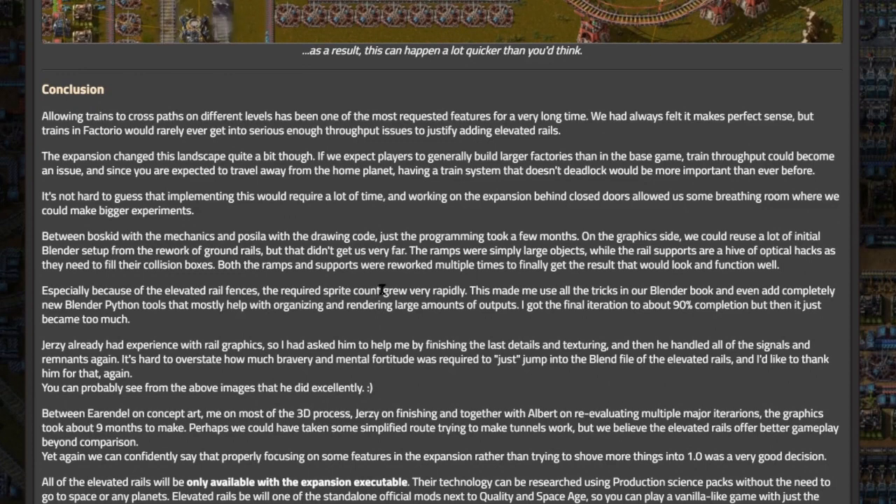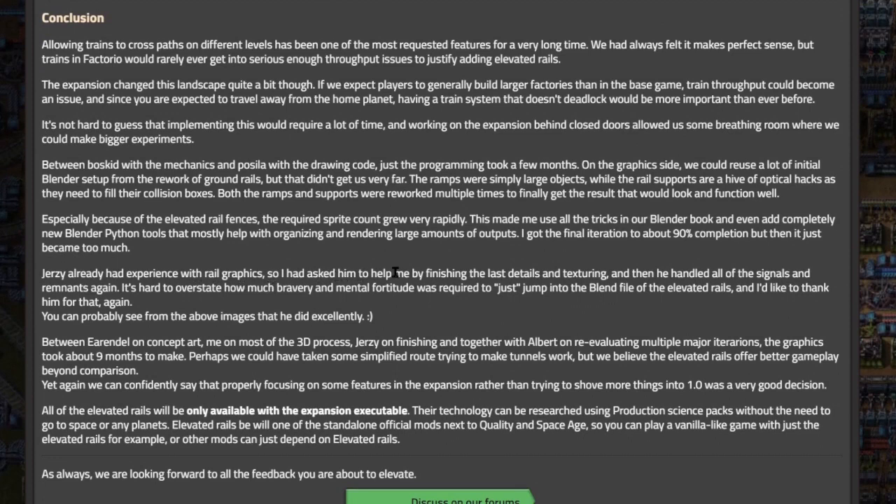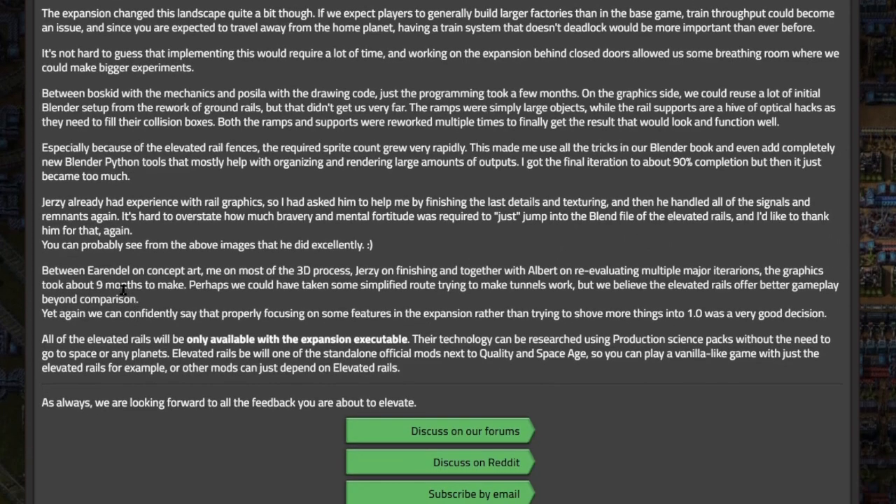Because of the elevated rail fences, the required sprite count grew very rapidly. This led to using all the tricks in their Blender book and even adding completely new Blender Python tools for organizing and rendering large amounts of outputs. The graphics reached about 90% completion, then Jersey — who already had experience with rail graphics — was brought in to finish the last details and texturing, handling all the signals and remnants. It's hard to overstate the bravery required to jump into that blend file.